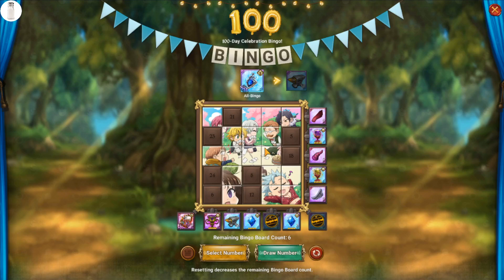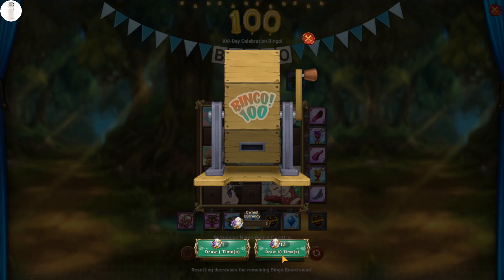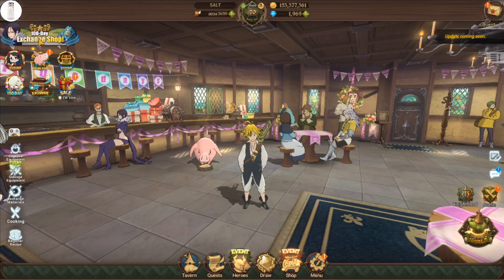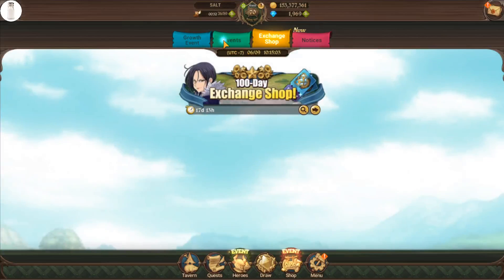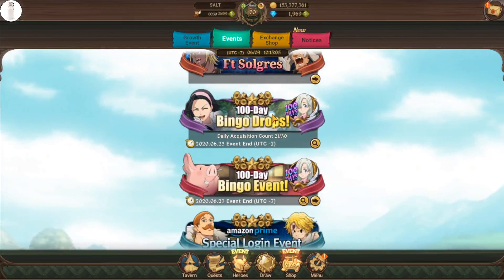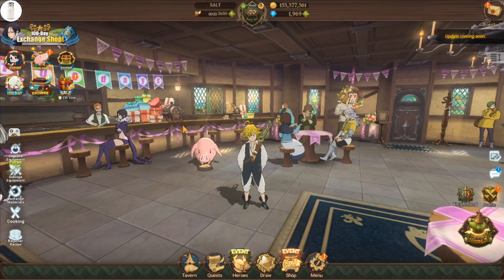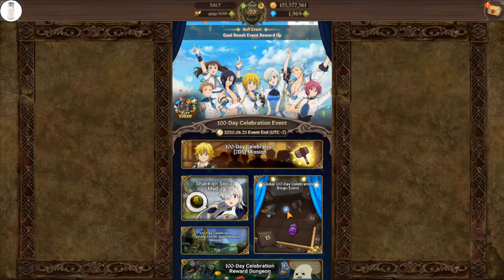The way you actually get numbers for the bingo board involves two different methods. The primary method you want to use — because it gets you resources for free just by playing through quests — is Draw Numbers. You can get a total of 30 of these tokens per day, the ones with Elizabeth in the background for the 100 day celebration. You can check your counter by going to Events and looking at where it says '100 Day Bingo Drops Daily Acquisition Count.' I've gotten 21 out of 30 so far.